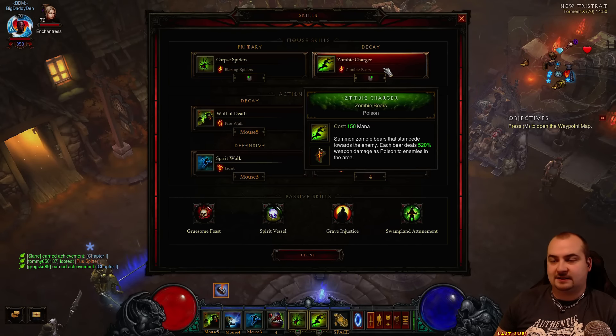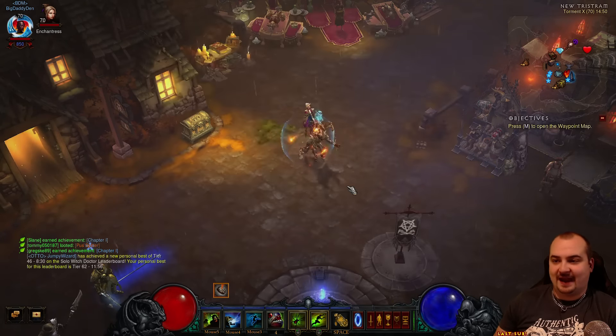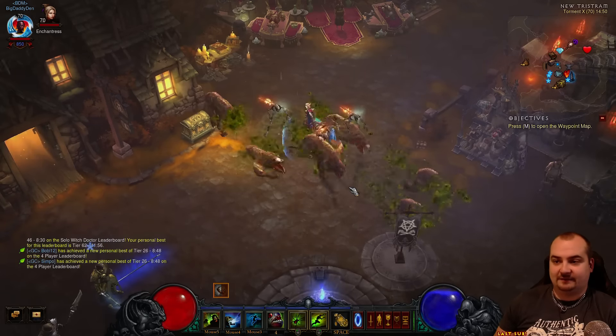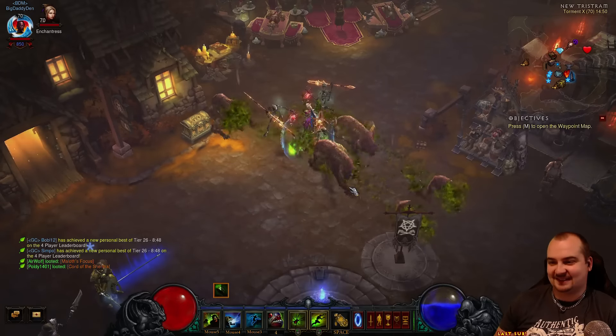Right click is the skill that procs the next part of your Focus and Restraint for the big damage burst. It's basically Zombie Charger - Zombie Bears. Bears are back and they're great, hitting for a lot of damage. You can see now we can spam it forever. It's crazy, it's really good.